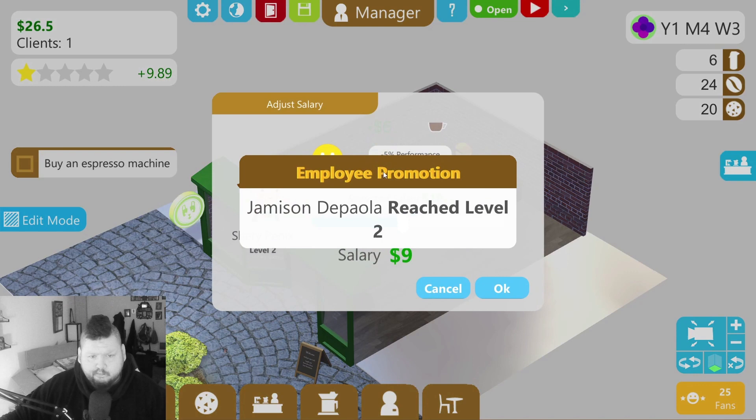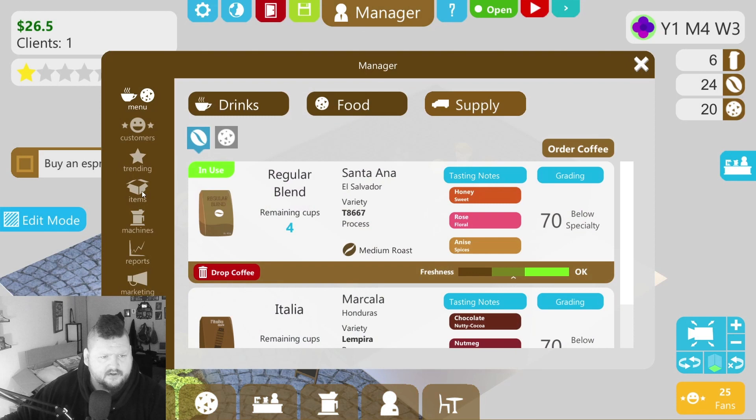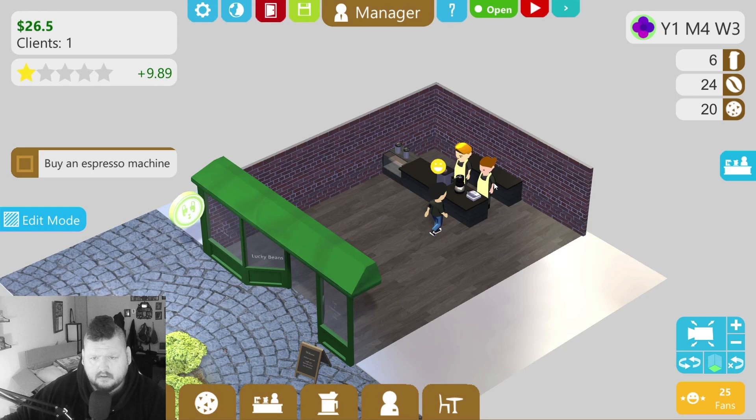Jameson De Paolo — bad salary. How do I need to fix your money? Maybe I just click on the people themselves. Adjust salary. Can I adjust your salary too? Oh, that's a bummer — I didn't know you were going to level up, otherwise I would have paid you extra ahead of time.